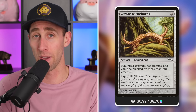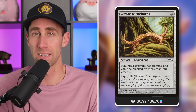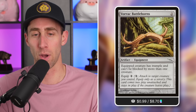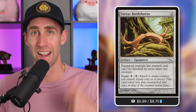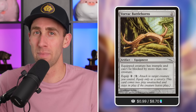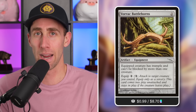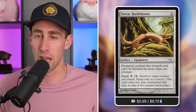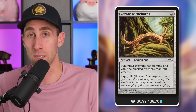Borok Battlehorns — evasion that's not free but very good, and equipment-focused. 99 cents right now. Equipped creature has trample and can't be blocked by more than one creature, equip cost one. This card gets better with menace because menace requires two or more blockers while this limits to only one — both effects together can make a creature effectively unblockable. Even without menace, it forces an opponent to only block with one creature so they can't team-block and take out your creature. Obviously great in Voltron-type strategies or any commander that wants to get through.